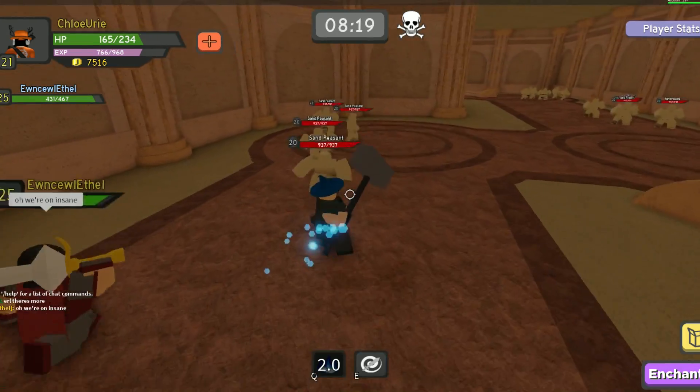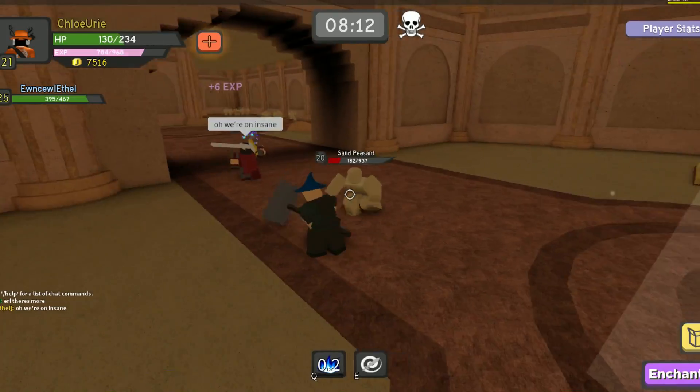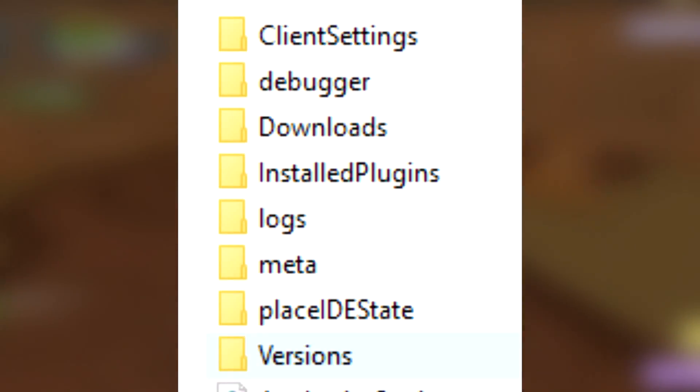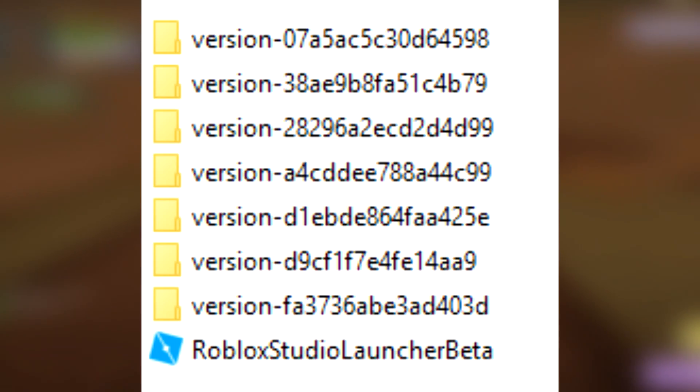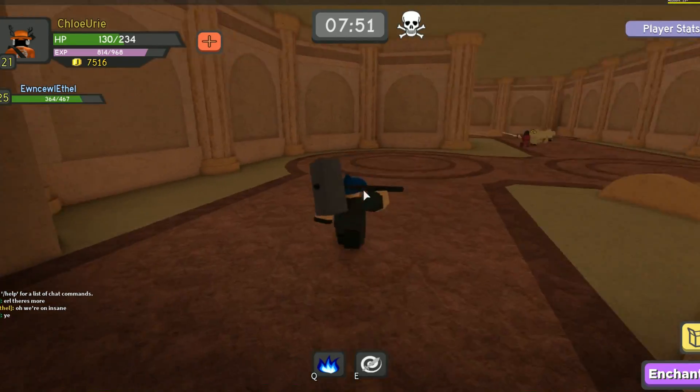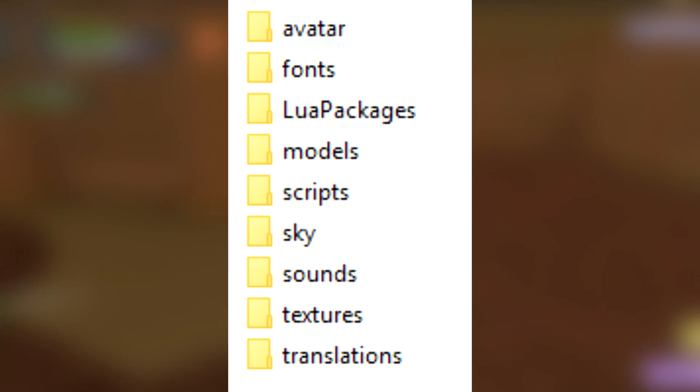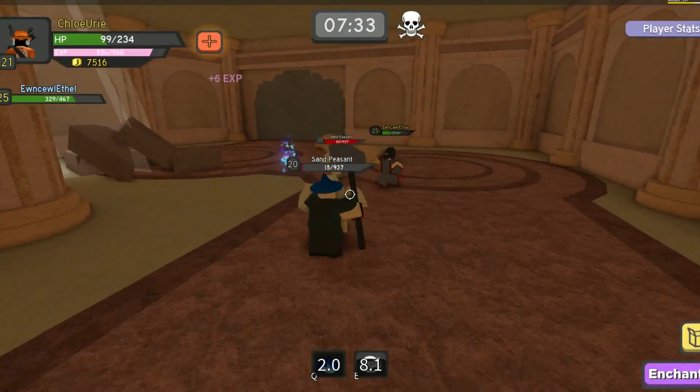From here you'll see three folders: Local, LocalLow, and Roaming. You just have to go into Local and then scroll until you find a folder called Roblox. Then in Roblox, you want to open Versions. In this folder there are a lot of different folders named 'version' and a string of letters and numbers — they will all contain a folder called Content. You need to find and open the Content folder that is placed with these other folders. From there, all you need to do is open Textures, and you have found the hidden special file.